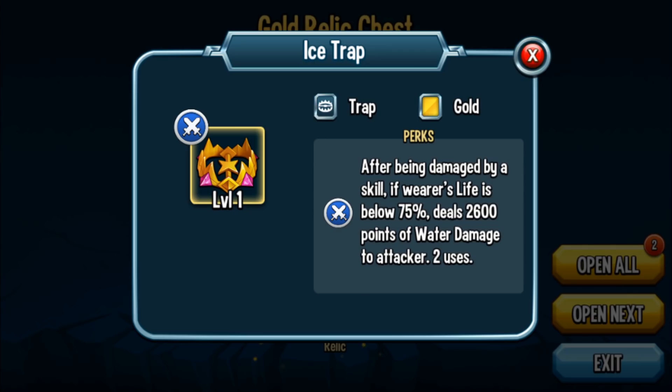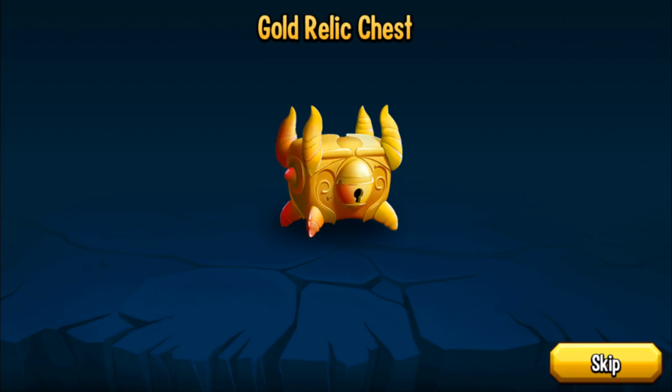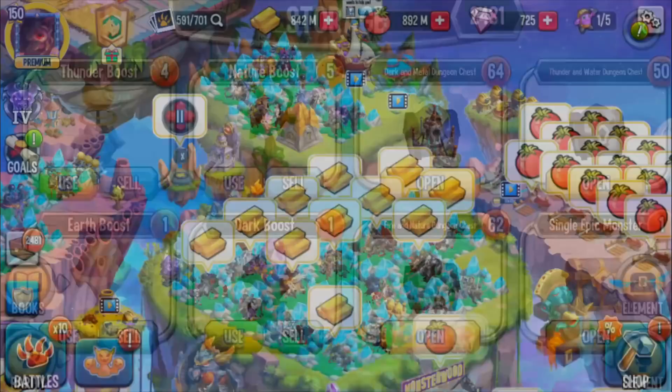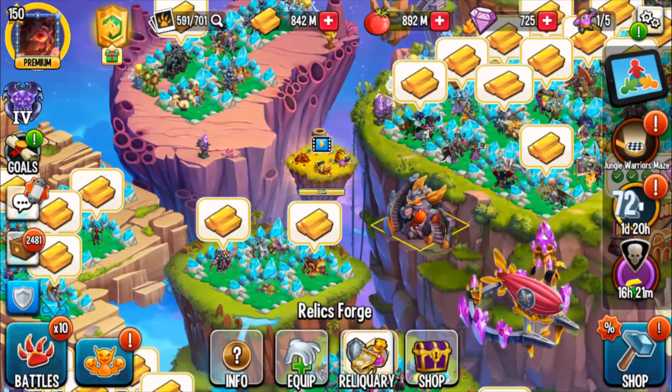And an Ice Trap — not one of my favorite relics. After being damaged by a skill, if the monster's life is below 75%, it deals damage. Relics that just deal damage aren't that effective in my personal opinion. You want a relic that drains enemy stamina, recovers your stamina, gives your team a shield, or gives your team HP. And the Kinetic Amulet. Overall, I pulled three diamond relics — not bad.